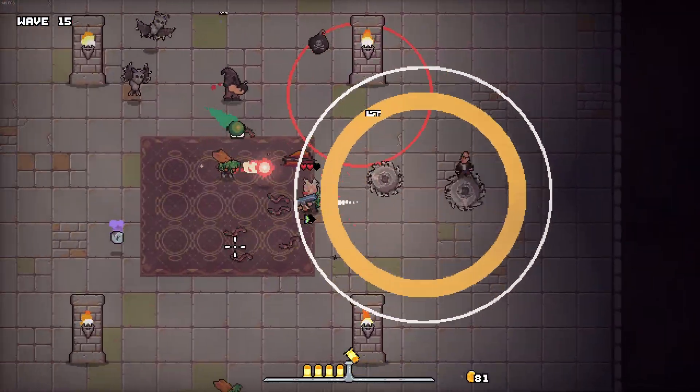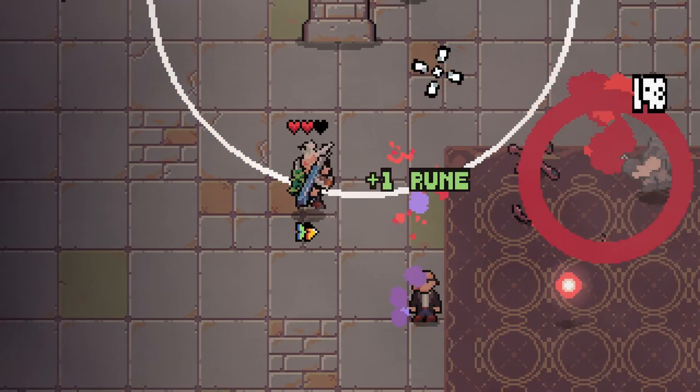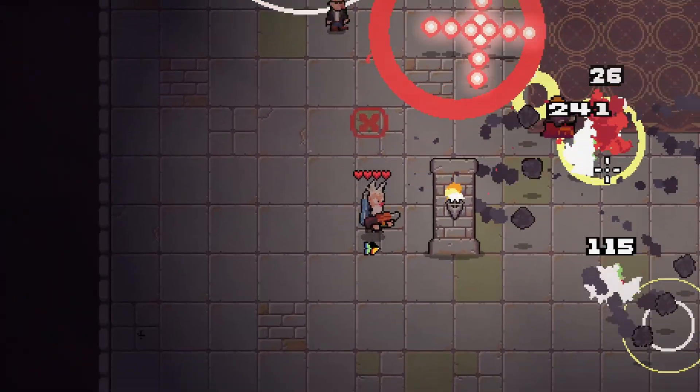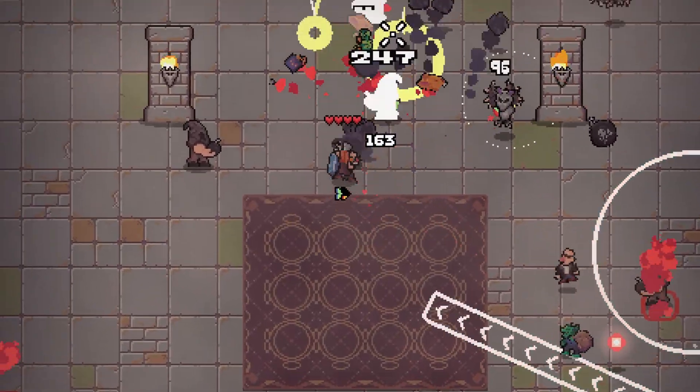Runes can now also drop from enemies during the wave, when previously they were only available on gun parts. This gives you another avenue to acquire the runes you're seeking. I think this rune system is just what the game needed to fix some of the problems that were causing Gunforged to be stuck in development hell.